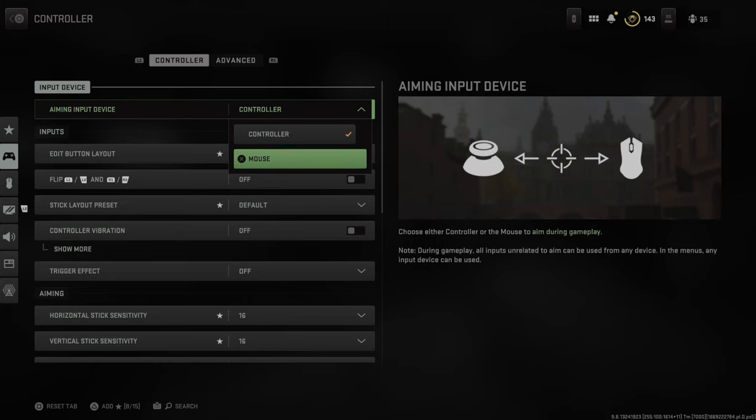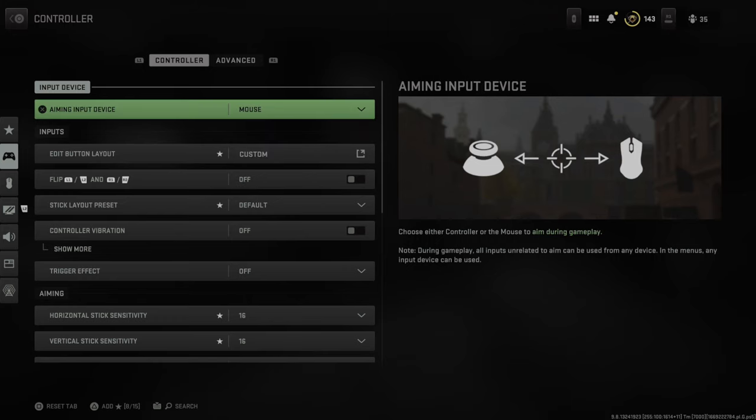So I can select Controller and then go on over to Mouse and then back out. When I go ahead and start searching, it's going to use my mouse as an aiming input device. I won't be able to change this at all in-game — this is what I'm going to have to use for the next game.